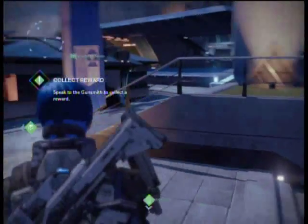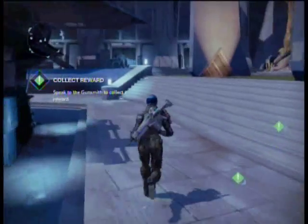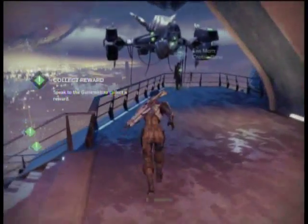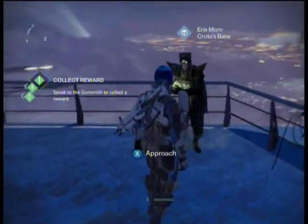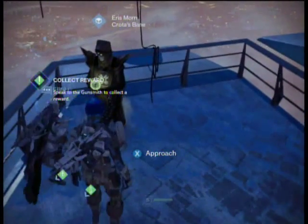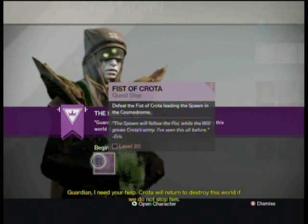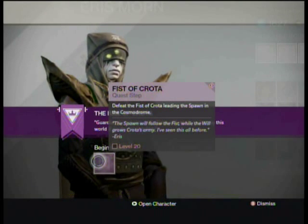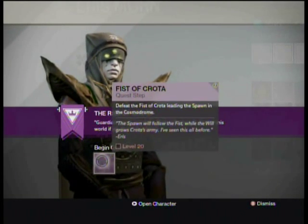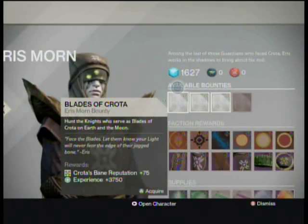You can access Eris' stuff now too. I'm not going to grab that one because I don't have any Black Wax Idols on this character. The Eris missions — I didn't want to explain too much until we got to the Moon. You can't accept that mission until you're level 20, but most of the content is still on Earth. These are the Eris missions: whenever you get to level 20, you're able to start doing her story missions.